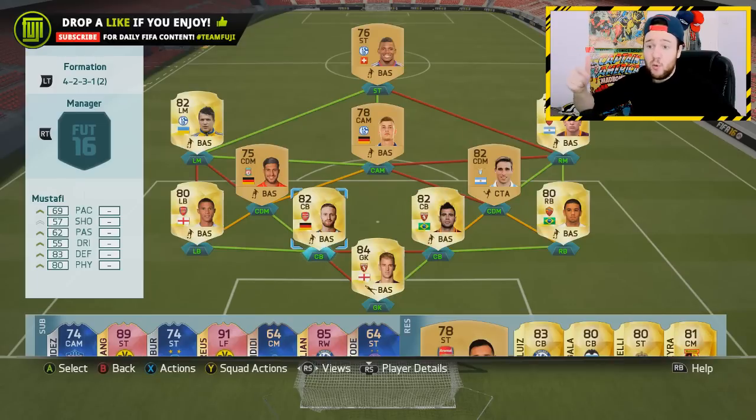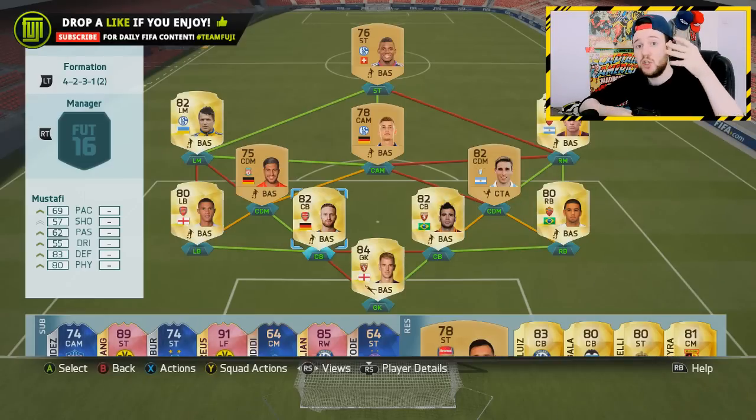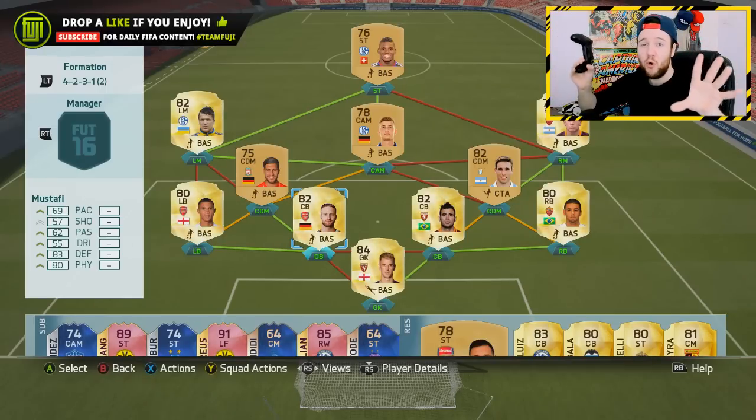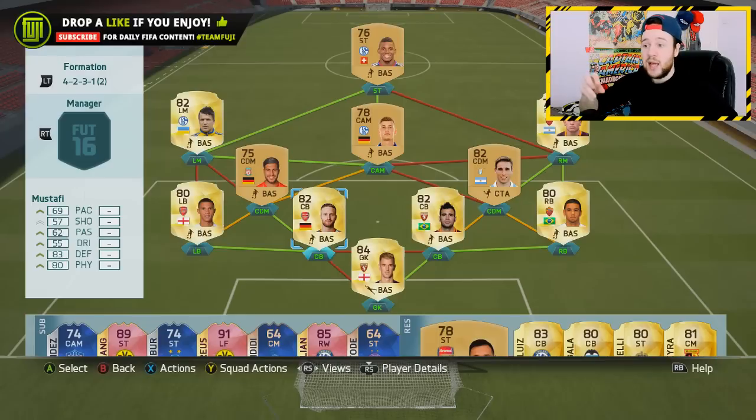Another one — Mustafi, which Arsenal have signed to the BPL. The only other German players we had were Mertesacker, Huth, and Shawcross from Stoke City, but they're all very slow and nobody uses those. Mustafi is important because he has a great nationality, he's now in the Barclays Premier League, and he should be a very nice player.